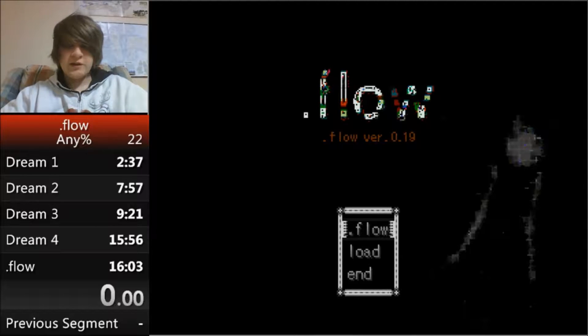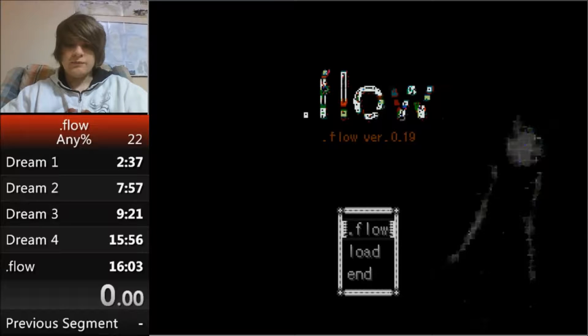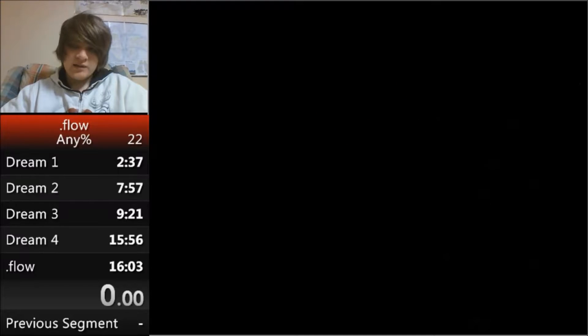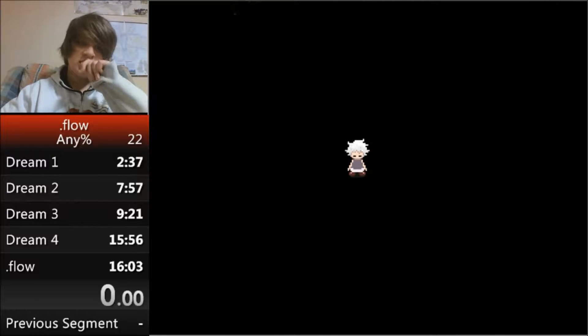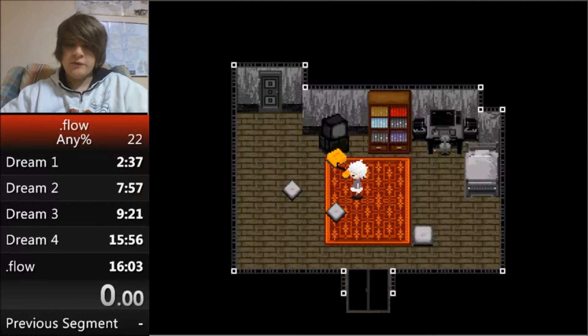This is going to be an explanation of the .flow speedrun — basically a tutorial covering a lot of the visual cues and movement. Timing on the run starts from as soon as you enter the static to when you leave the door with all 24 effects.